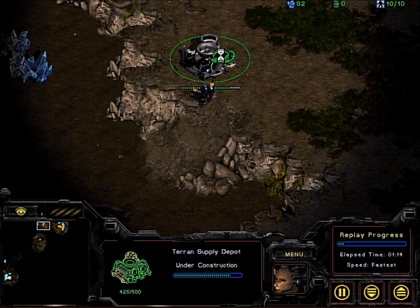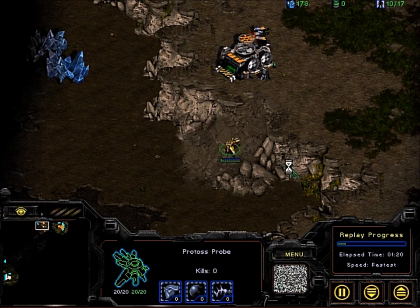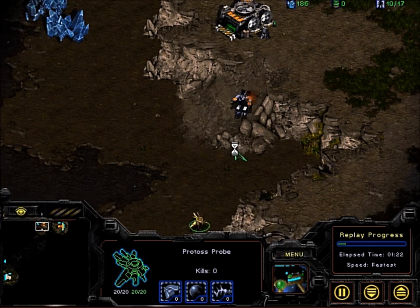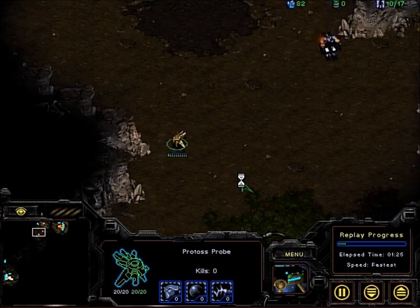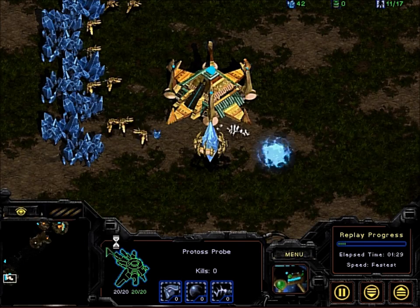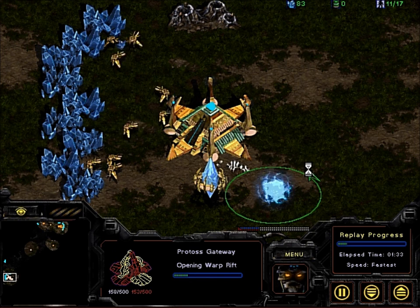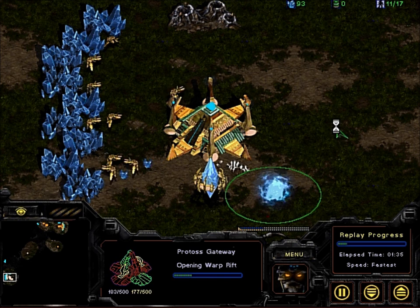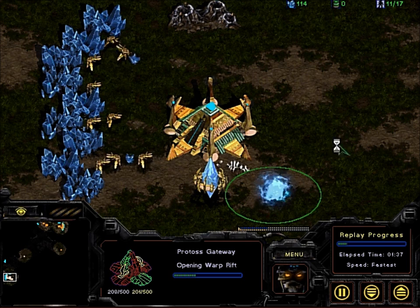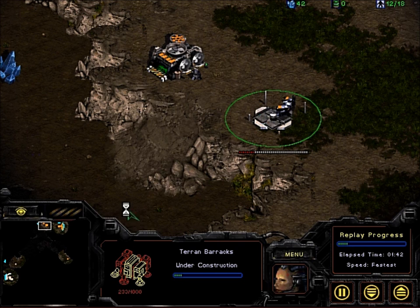This is the same map matchup. A huge advantage for the Terran here is that to get into the main base there are ramps, so the bases have a high ground advantage making it hard to attack up. We see the bot scouting the human player — it found where they were but decided not to go into the base to acquire more information. So I'm not sure if the bot is going to use spawn location knowledge beyond just bootstrapping its initial strategy.